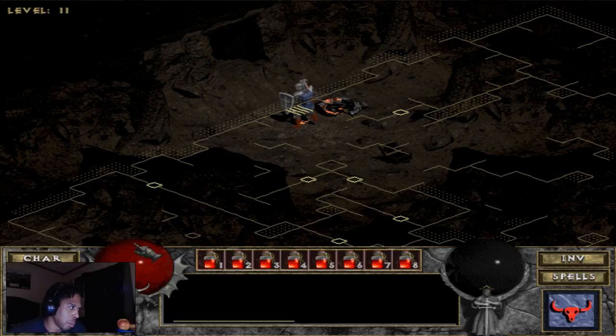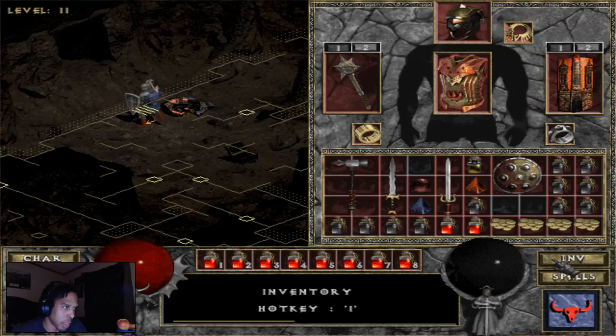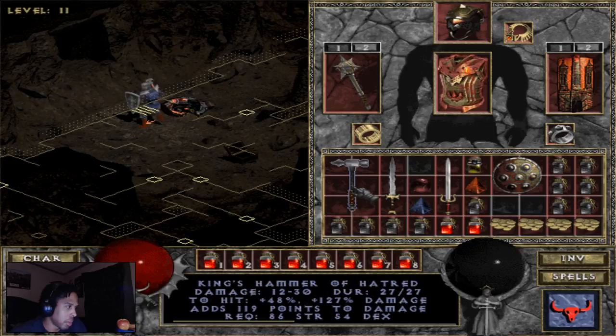Hey guys, how's it going? Counter Baron here, continuing my Paladin playthrough. I cleared level 11 throughout the previous video, and now onward to level 12. Before we do, here are the overall stats of my character — be sure to pause so you can read it better. Here are the stats when I switch from offhand weapon to the range weapon. Also, here are my weapons and my overall inventory — be sure to pause so you can read them better.